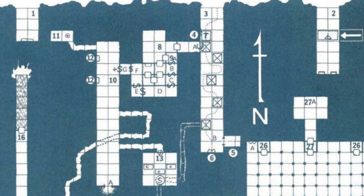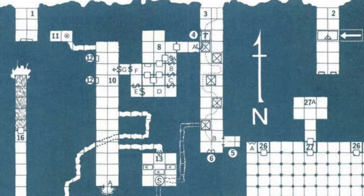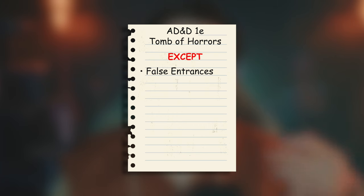Depending on where they poke the hole — west, north, or east — they'll get to one of three entrances to the dungeon. Except not really, because two of them are fake. The east and west entrances are entirely fake and only serve to waste the player's time. This makes sense for a tournament setting, but as I'm wanting the players to experience the dungeon itself, I'm going to have to make an adjustment here. So: AD&D 1E Tomb of Horrors as written, except no false dungeon entrances.